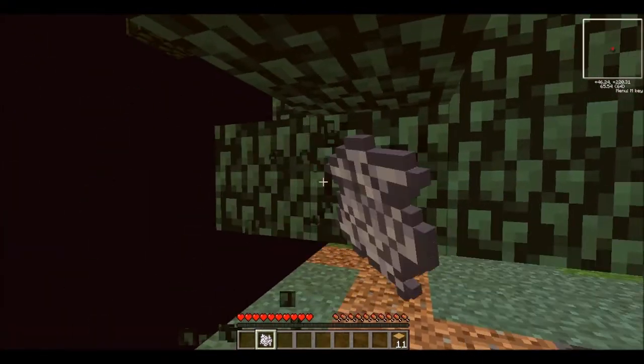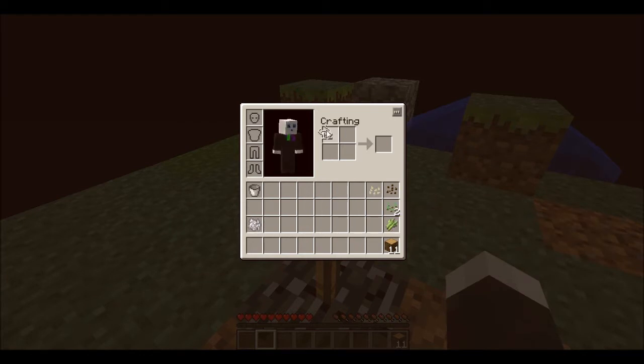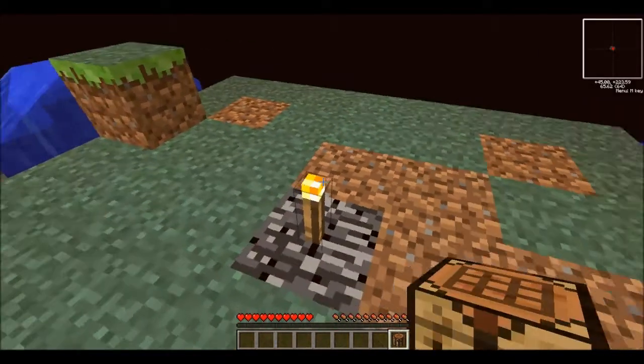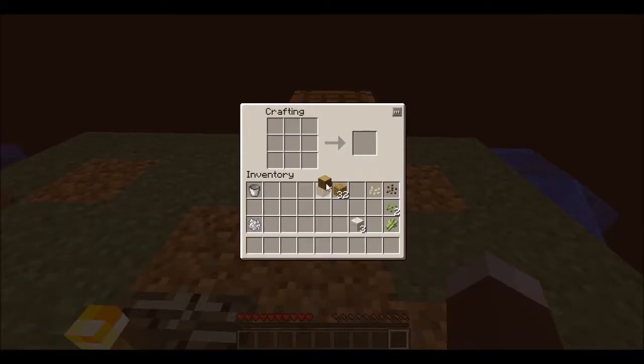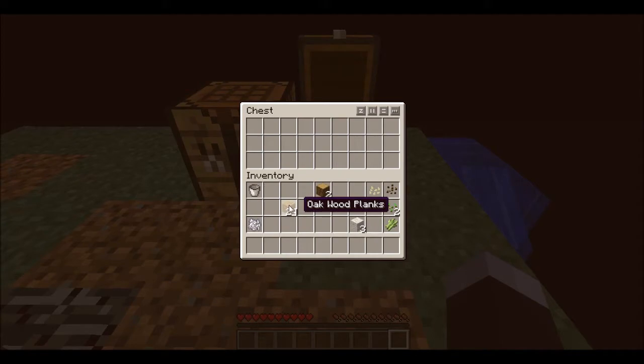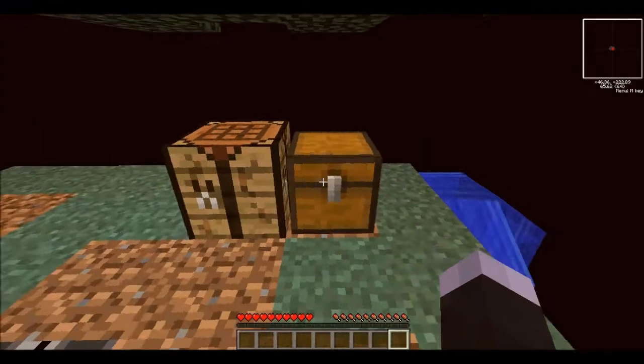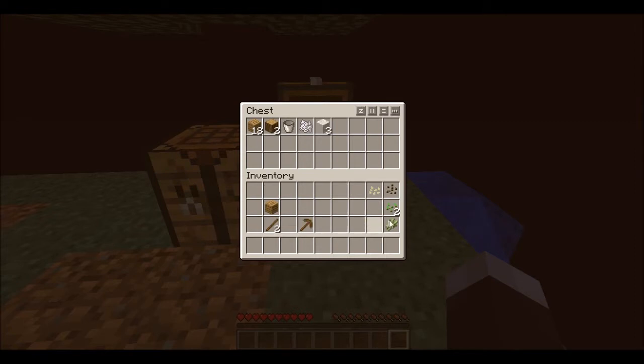I'll keep two logs for charcoal and make a workbench. Place it down. Now I'm definitely gonna make a chest to store everything so I don't die with my whole inventory and lose it forever. May as well make a pickaxe right here. That'll be my fuel for the stuff — charcoal. I may as well deposit everything so if I die, all I lose is a wooden pickaxe, which is replaceable. I'll dig up eight cobblestone.